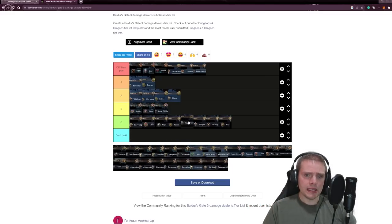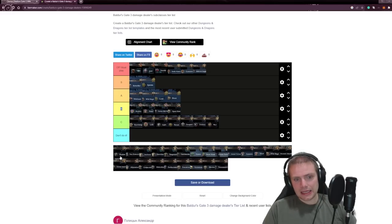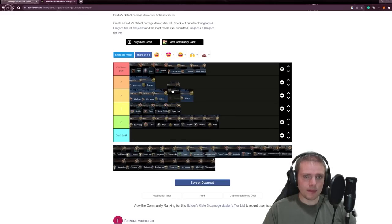What do I think about the Monk? I want to love the Monk — I actually want to roll one. The Monk is super cool: you have unarmored defense, monk weapons, extra attacks, and attack buffs. I think the Shadow Monk is the best Monk, and I'm putting it into A tier. The rest of the Monk subclasses go into B tier.